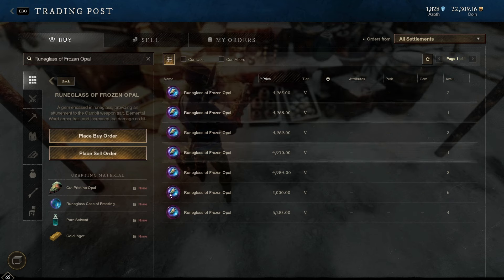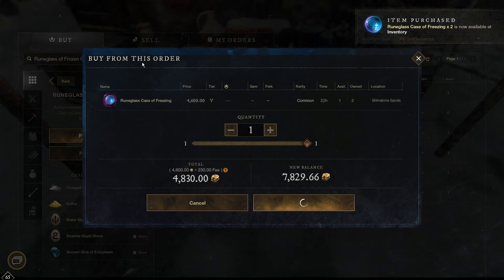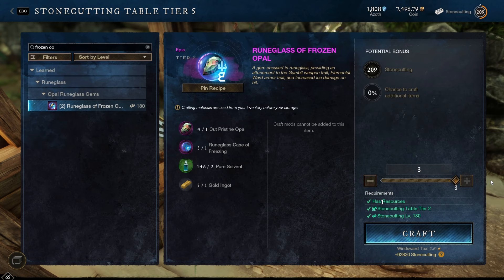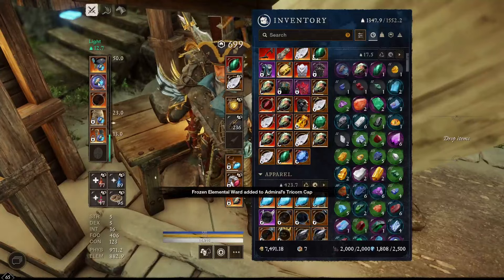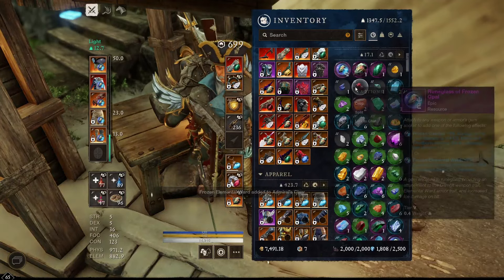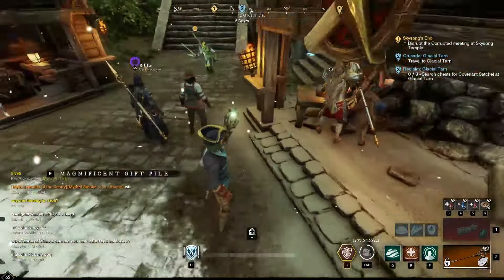I lost a 5,000 gold gem because of that upgrade bug at the kiln. Is it cheaper to buy the case of freezing and just put an opal in there? It's a little cheaper. That's a lot of gold for a bug. We'll buy three of these and put regular cut pristine opals in there. At the stonecutting station, let's complete this build by crafting three frozen opal Rune Glass gems. This is a much cheaper way — always pay attention to the price of the Rune Glass case. It saves you usually a couple hundred when you're doing the gems. Sadly, no bonus chance potential. Holy crap, I already had two on me. I pretty much wasted 10k.